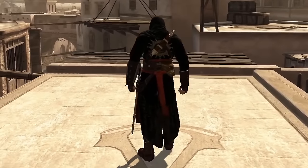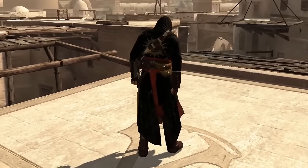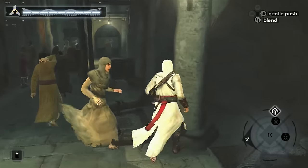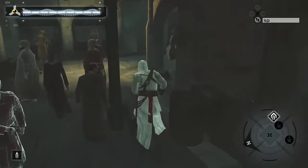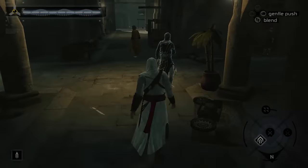The outfit I chose reminds me quite a lot of the Thomas de Carnelion robes shown in Assassin's Creed Unity. It's a nice all-black attire with a black snood to cover the face. I just wish Ubisoft had added outfits for Assassin's Creed 1 — it would have made the overall experience a lot more enjoyable. But we cannot fault them as this was the very first game of the series.